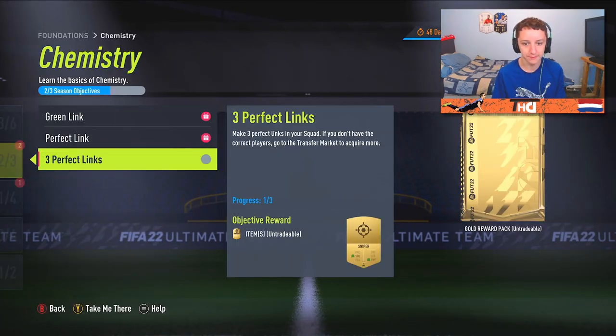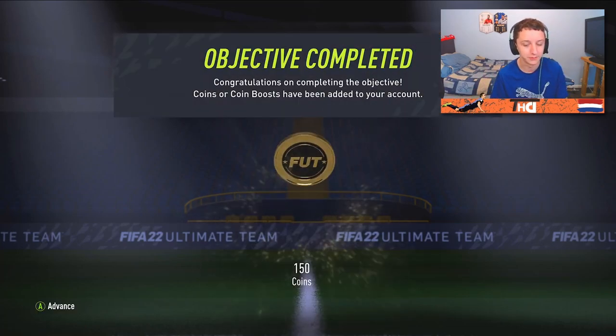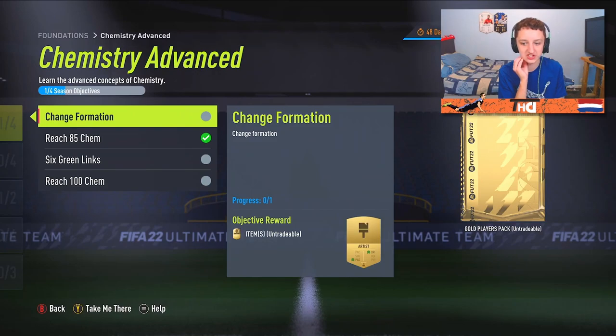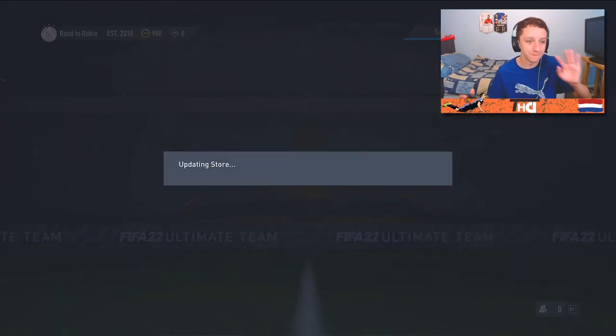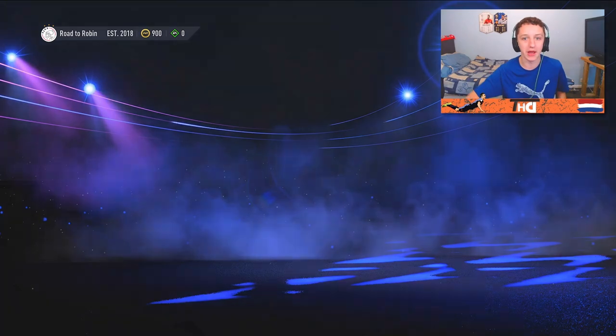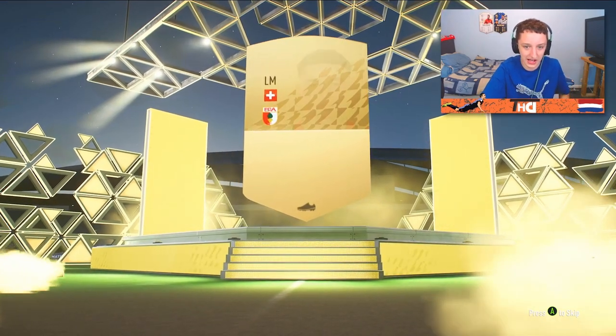Even here, look - we make three perfect links and we get another gold reward pack. We will move on to that in a minute. Hopefully we can pack someone who's like a link. This is very easy to do, it's just a case of getting the chemistry. We have a gold reward pack and 900 coins boys - we are moving mad today on the Road to Robin video. Gold reward pack - I got Bailey from this last night. Can we top that? I doubt we can. It's not even a rare - it's going to be a Vargas.